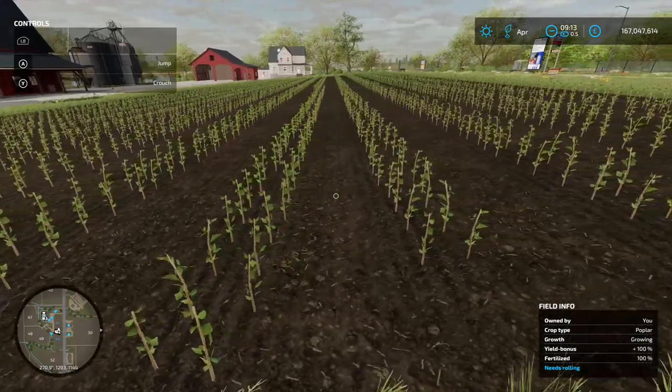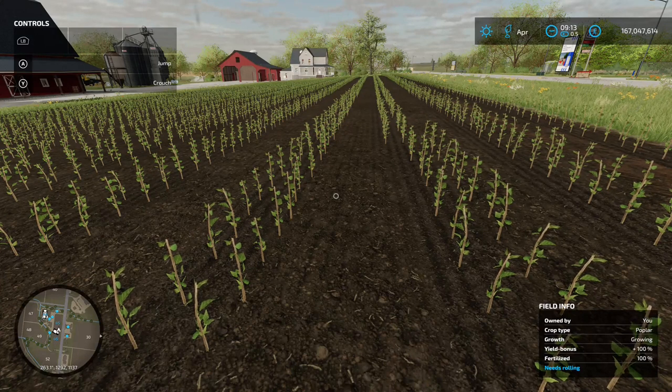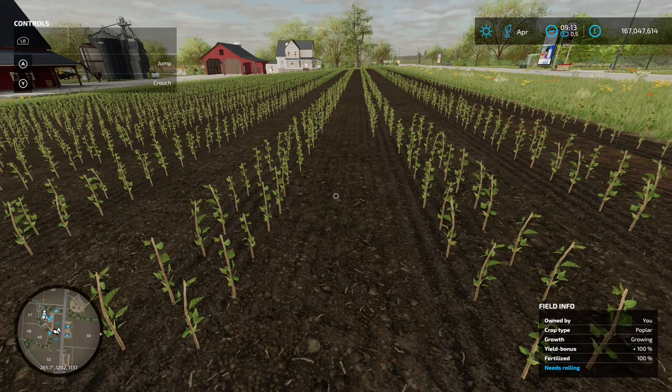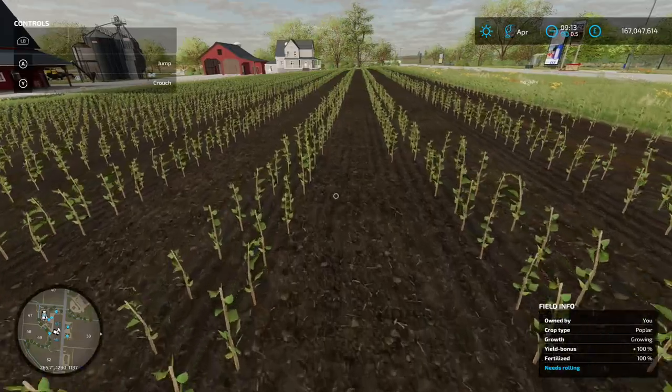If you look in the bottom right-hand corner on the field info screen, it says the field needs rolling. When I tested this before, rolling over the field obviously leaves the saplings where they are, so it's entirely up to you. The only other thing that may make a difference — and we'll look at it in another video — is weeds. I've currently got them turned off, so whether they have an effect is something we'll test out in another video.